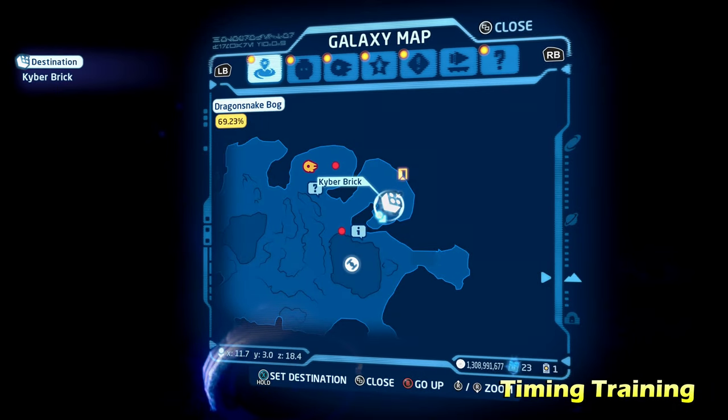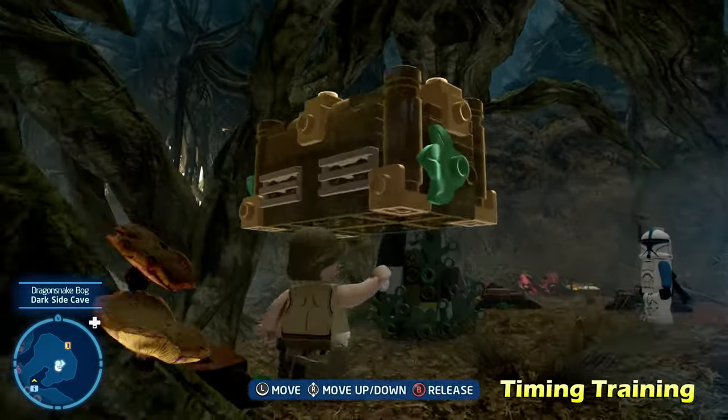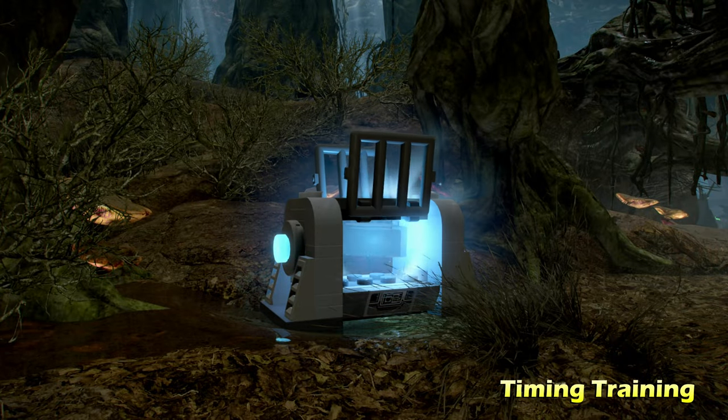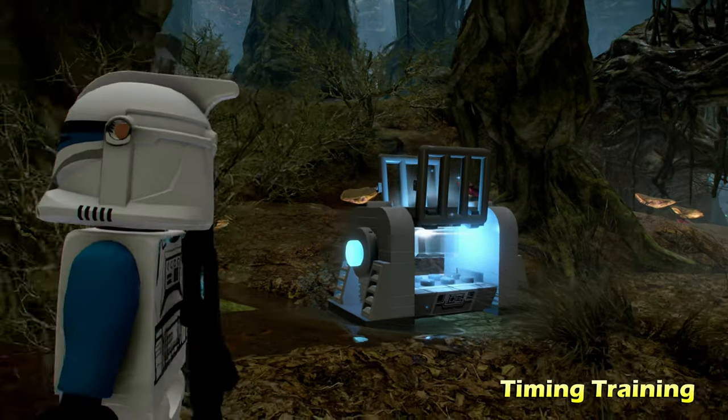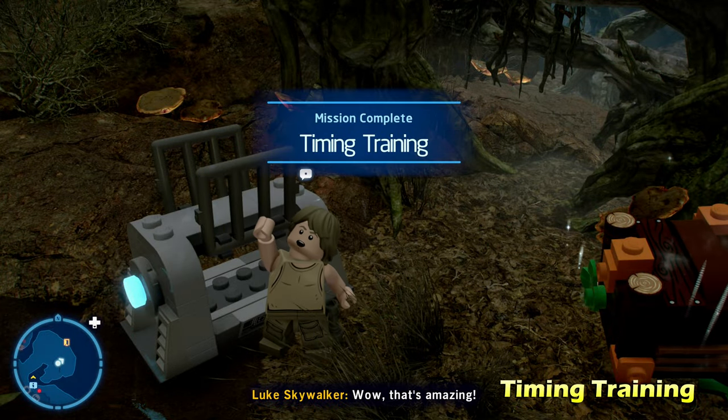Next up we're going to do Timing and Training. There's going to be four switches that you need to hit in quick succession, but there's a nearby brown LEGO object which you can put on one of the four switches. Then you should just be able to walk over the other three to get all four switches pushed down within the time frame, and you'll get the kyber brick for Timing and Training.